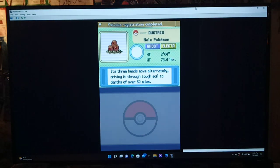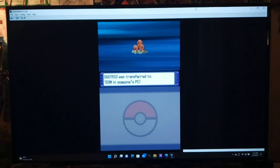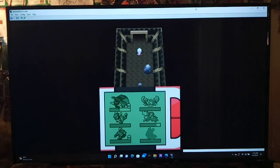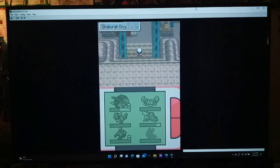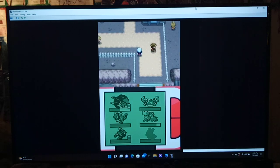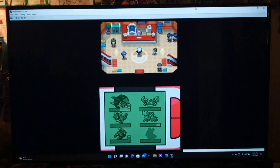The Trio — the Mole Pokemon: if three heads move alternatively it can drive through tough soil to depths of over 60 miles. It's got the Rotom typing — I remember now. We've already got Diglets so I won't nickname them, but we'll check out those two Pokemon later. Probably a good idea to go heal — our sleeper is asleep and some Pokemon are taking damage.